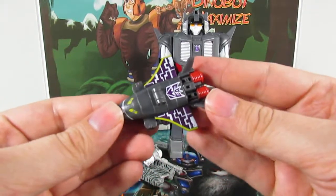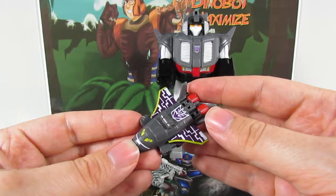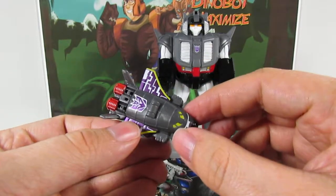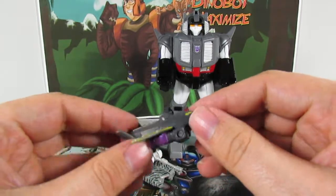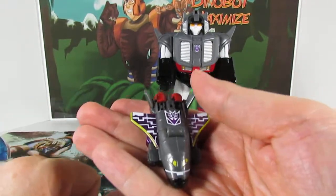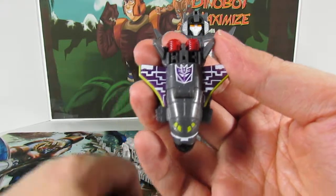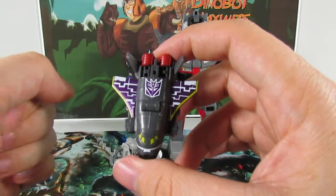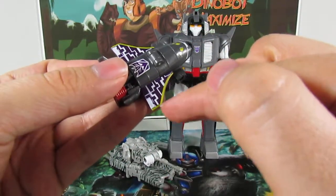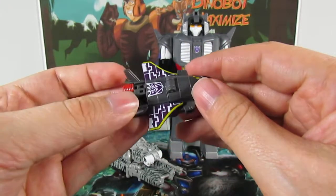Space Warp is a remolding and repainting from the Generations Cosmos figure, which came with a little minicon - I believe his name was Payload. It's a nice repaint that really looks like the Collector's Club figure they released a few years back of the Armada Jetfire repainted into Astrotrain. It uses kind of the same paint scheme. I do like the purple on the wings with the little tips on the flaps or the edge of the wing, and of course there's a big Decepticon logo on the back. It's a nice color scheme.